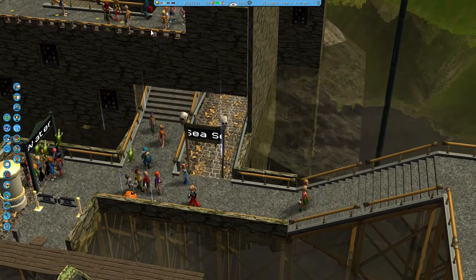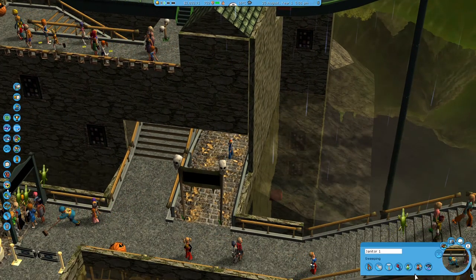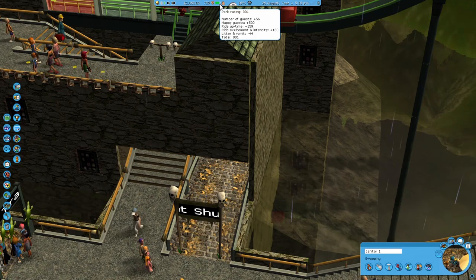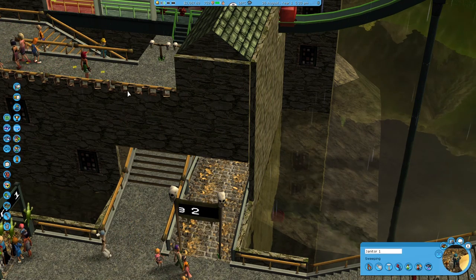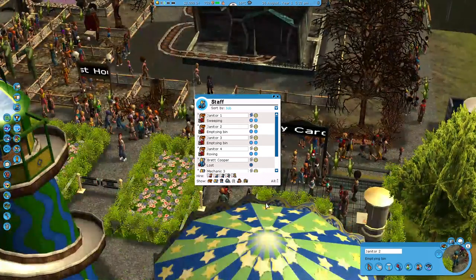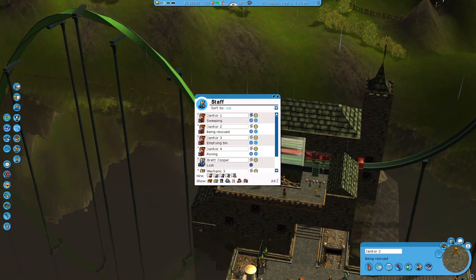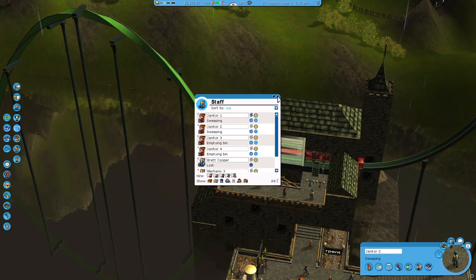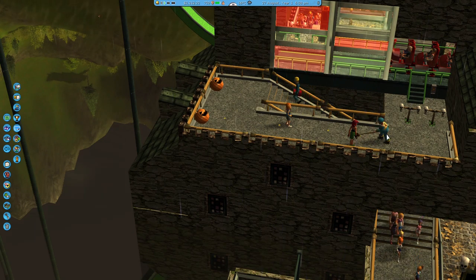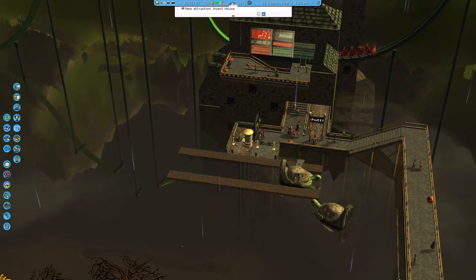We've finally hit 800! I just have to sustain that now for as long as I can. I'll grab this guy as well and send him over here — he should go through and pick up all that litter and vomit going down that way. Let's have a look at our rating — 801 still. I'd like to get it up a bit higher to give us a bit of a threshold so we don't get too caught out if something bad does happen.